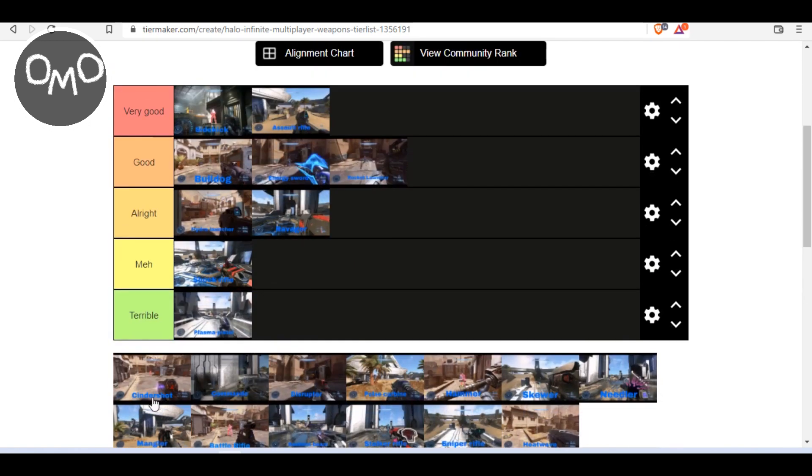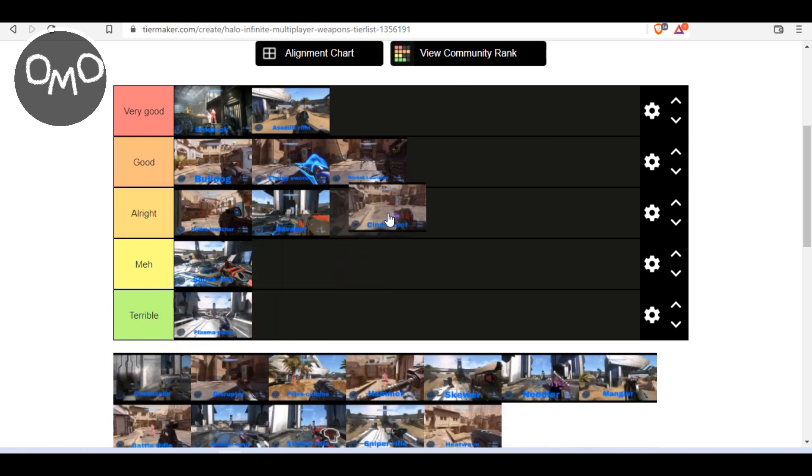Now the Cinder Shot. The Cinder Shot is pretty good, but at the same time it's very unpredictable as well. It's one of those weapons where it fires out these projectiles and they just bounce off the walls, floor, roof — everywhere. It does do pretty good damage if you can get the right shots. It does require some skill to use, but I do like weapons when they do that. So I'm going to put it in all right.